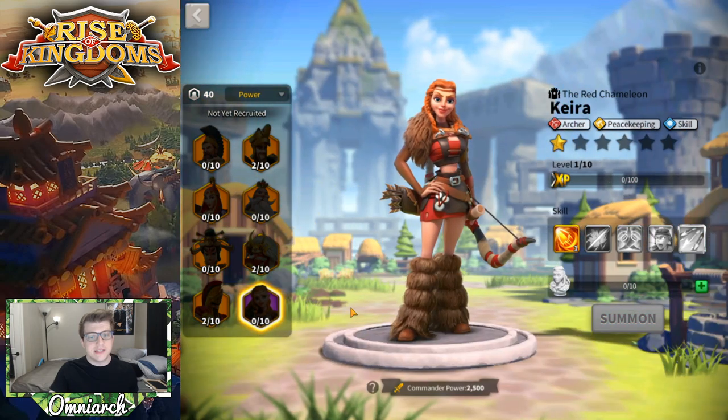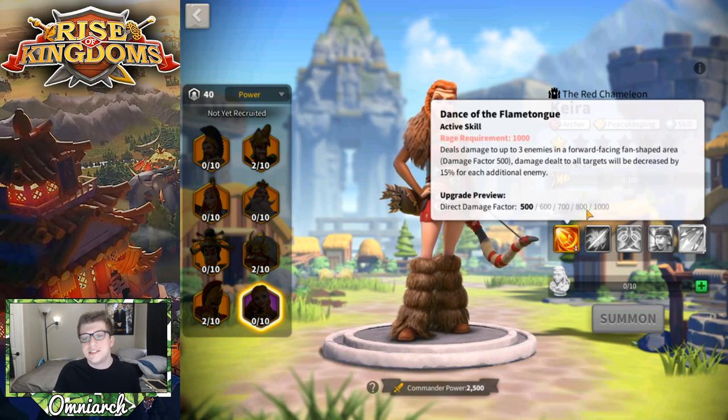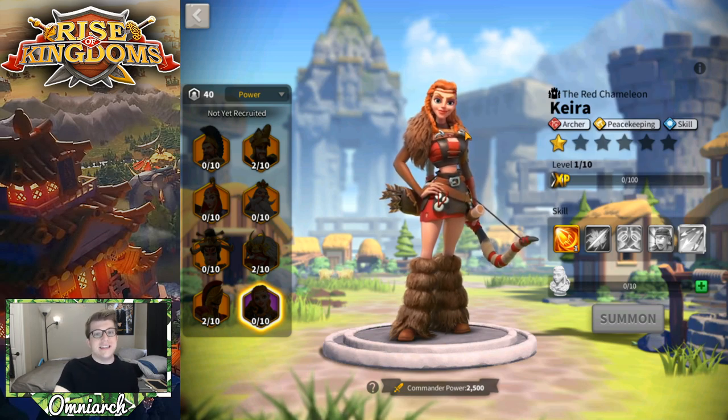These are the two main ones because they come from silver keys and gold keys, have been around the longest, and you can convert universal epic commander sculptures into either Herman or Kusinoki. The third commander we'll talk about is Kyara — the newest epic at the time of recording. She's an archer and skill damage commander with the peacekeeping tree. She does AOE damage like Kusinoki, except it's direct damage factor dealt right away rather than over time. She also has a 10% increase to both attack and defense for a total 20% archer buff, and her fourth skill gives a 10% chance of the enemy taking 80% more skill damage.